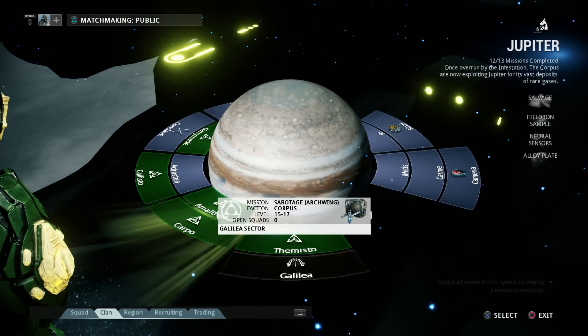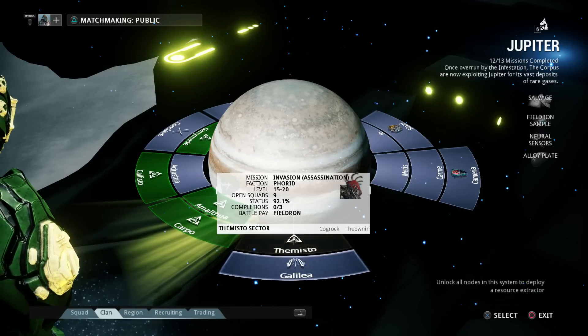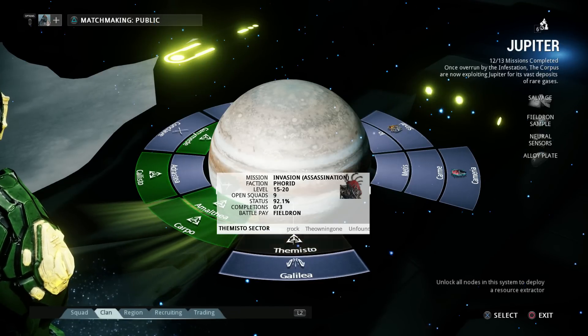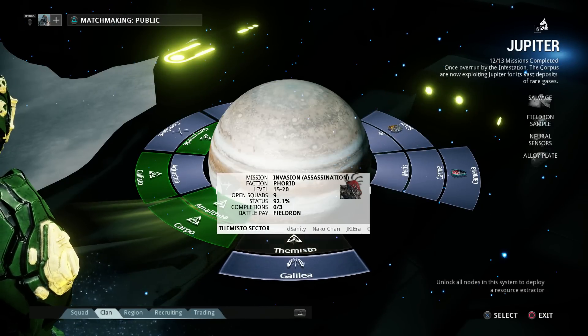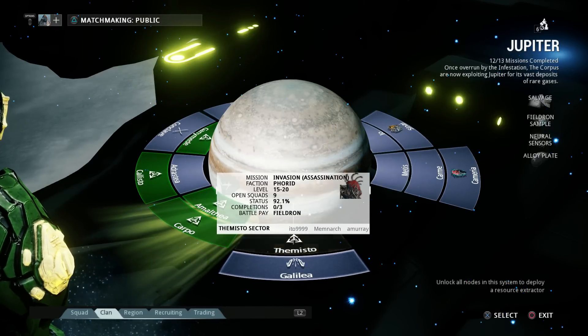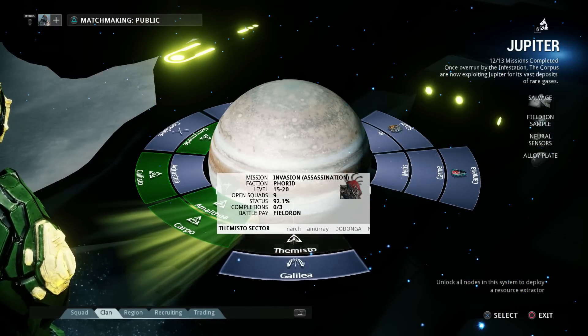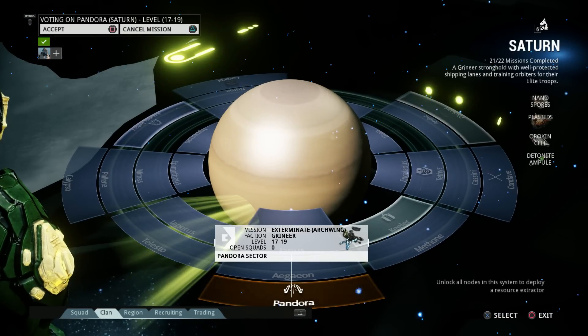Over on Jupiter, it's actually an invasion right now, but usually it's Misto and you're fighting Alad V — that's where you get the Valkyr. The invasion is actually where you fight Forid, and when you do the assassination for him, that's how you get the Nyx. It drops all the parts and stuff.